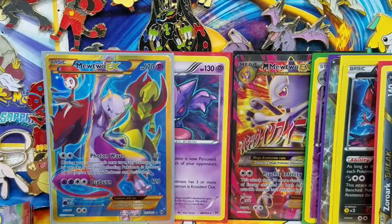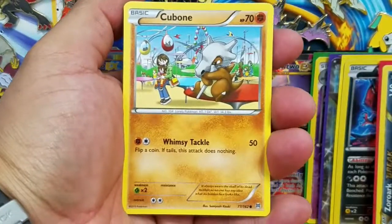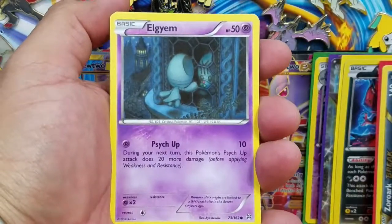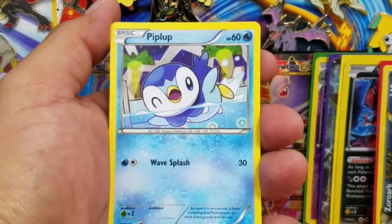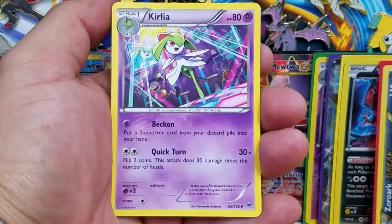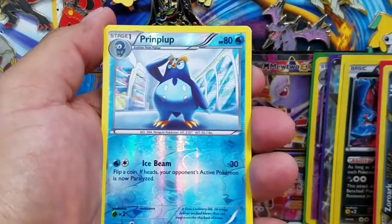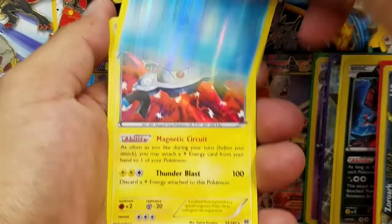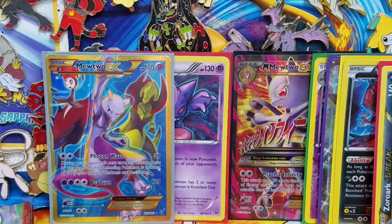Hopefully you guys enjoyed it. If you did, please as always give me a like - it really helps out a lot because YouTube is really weird right now and the more likes, the more your videos get shown. So you've got Giovanni's Scheme, Magneton, Printplop Reverse Holo - that is an uncommon - and a Magnezone Holo Rare. Man, this box is awesome.